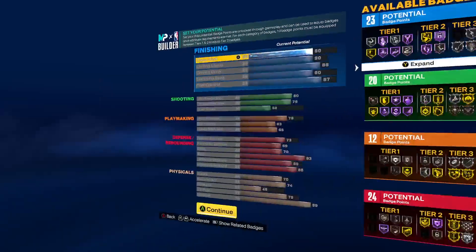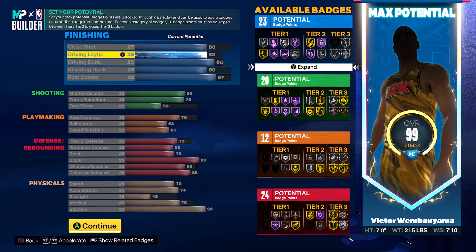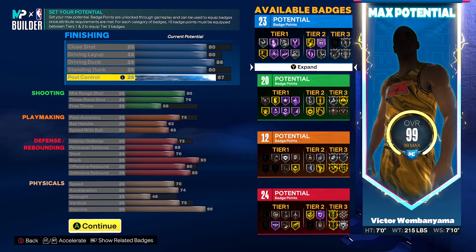Now let's get into the attributes. For finishing: close shot I made an 80, because that's all I really need just to get into the paint. You get Hall of Fame drop stepper and definitely Hall of Fame back down, plus limitless gold. Close shot is 80. Driving layup is an 80. Driving dunk is an 86, so I can get the elite contact dunks. Standing dunk is an 80, and post control is an 87.